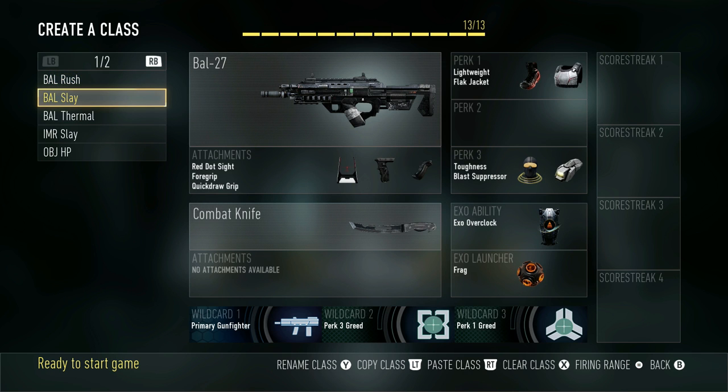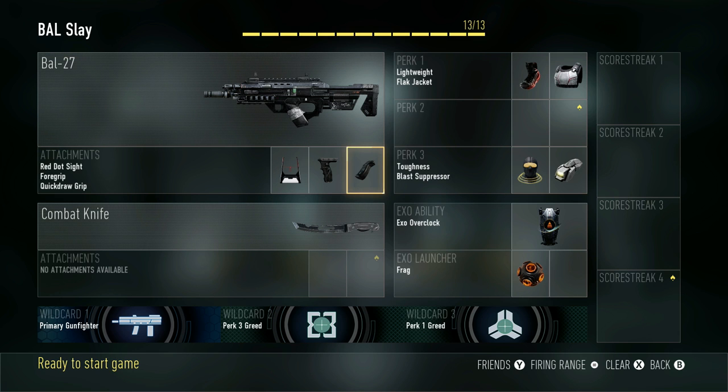Next class is my BAL Slay class. I use this to play slower S&D, or as an Anchor class. I've got Red Dot, Grip, and Quick Draw — no Stock this time — with Lightweight and Flak Jacket, Toughness, Blast Suppressor, Overclock, and a single Frag Grenade. I can get to where I need to go quickly and then set up on a head glitch, or use it as an Anchor class if they're not really using grenades.